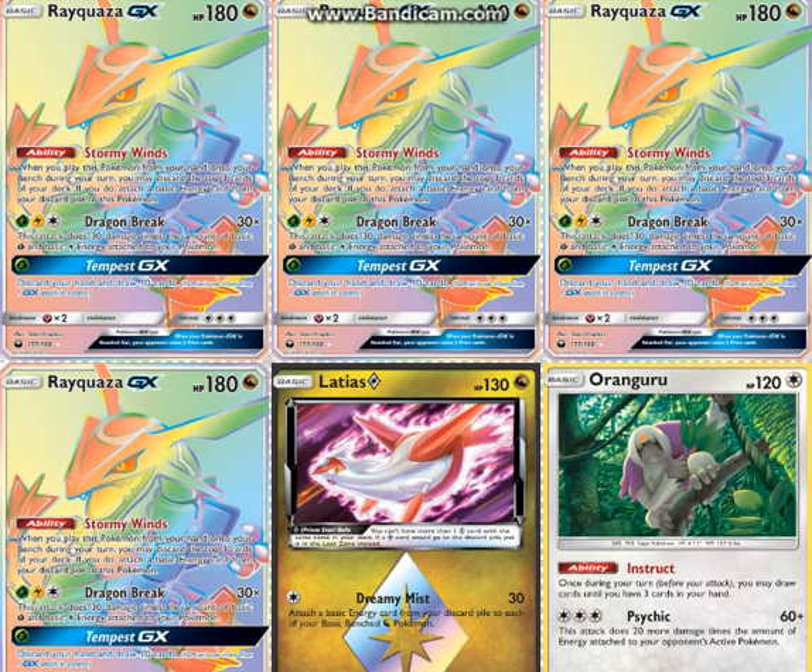I found, at least in Worlds format, if I can Tempest and not discard my hand, I will probably win the game. I don't know if that's the same in post-rotation, but that's just a connection I found — if I Tempest away nothing, I usually win the game.